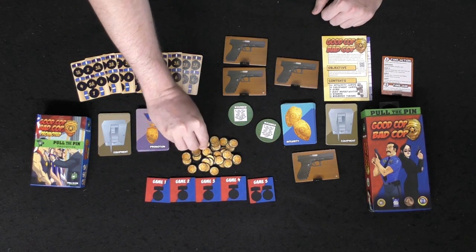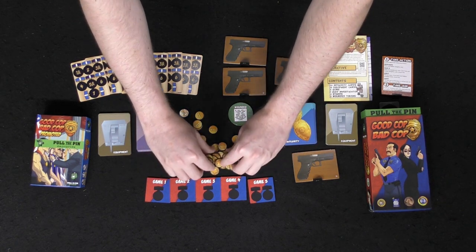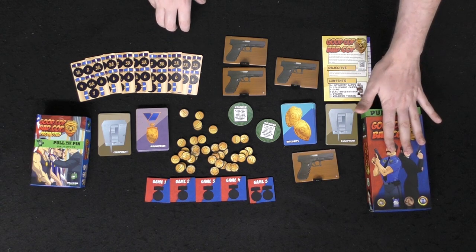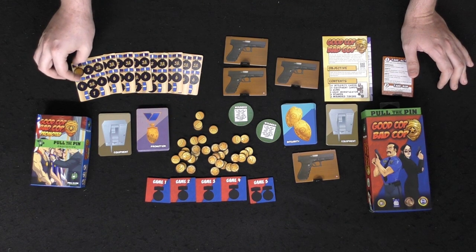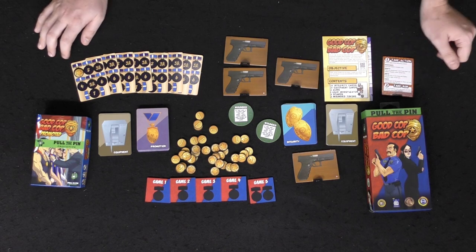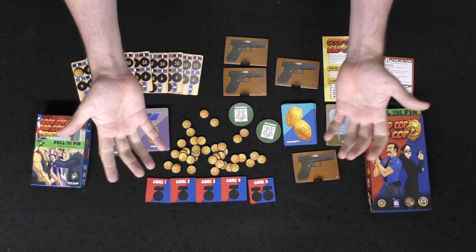The medals all have a front and a back side — they're worth one, two, or possibly three points — and you start with them all face down. You're trying to get as many points as you possibly can. When you play a round of Good Cop Bad Cop and your team is successful, you get one of these tokens placed on your board. The leader of the winning team takes one medal randomly without looking and gives it to one single player of their choice — not themselves.